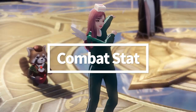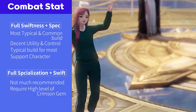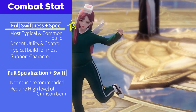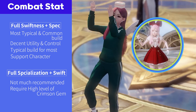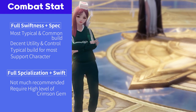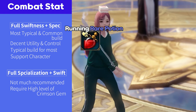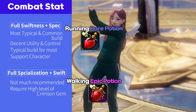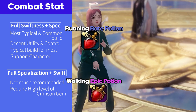Currently Artist is available on 2 combat stat settings, but as most support classes do, her main combat stat is normally full swiftness for better utility during the raid. Lots of guys will ask about the full specialization stat. Well, those 2 stat settings can be summarized into 2 items: full swiftness stat is a running rare potion; full specialization stat is walking epic potions. But to be honest about those settings, the reason full swiftness stat is used is because it's about the utility and efficiency of the support class.